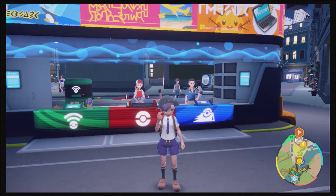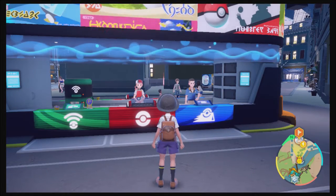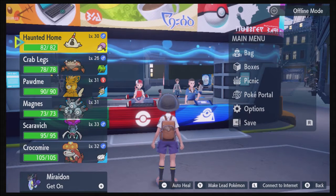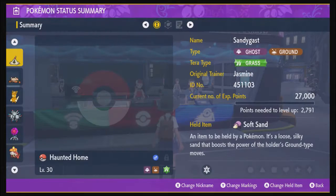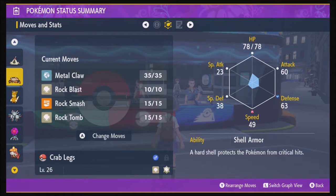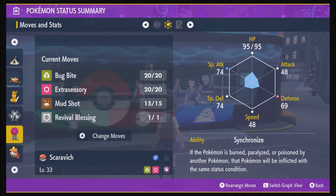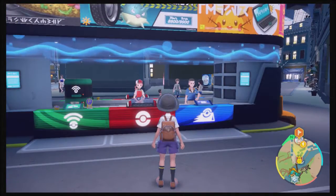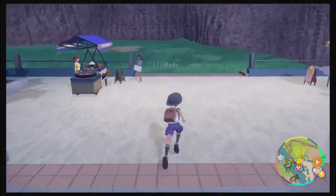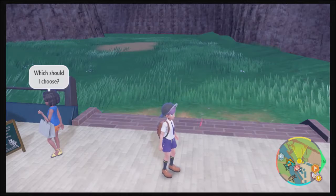Hello everybody, welcome back to my playthrough of Pokemon Violet. I'm in LaVentia, close to Iano's gym. Between episodes I brought out Sandy Ghast and decided to teach it Bulldoze, since I could use a Ground-type move on this team. I might as well explore the town a bit before heading to the gym.